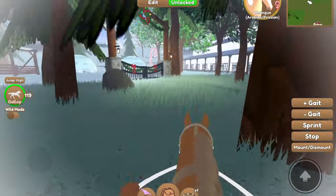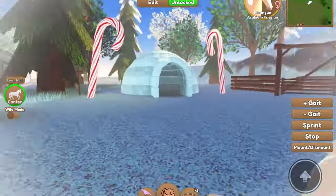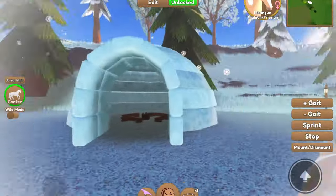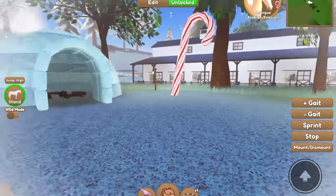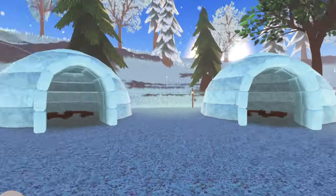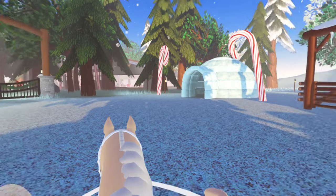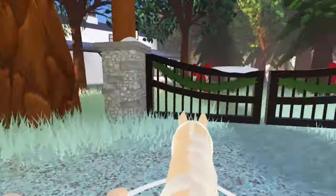Moving on, you get greeted with another holiday entrance gate, you hop over that, and then you've got some igloos, the round pen over there, and campfires on the inside of the igloos. If you want to go in there and just chill in an igloo, it's pretty fun — you can sit by the fire and there are candy canes along the edges. It's very festive, I like that area.